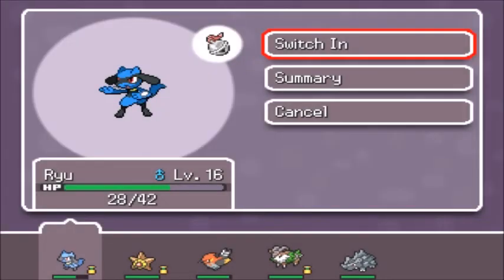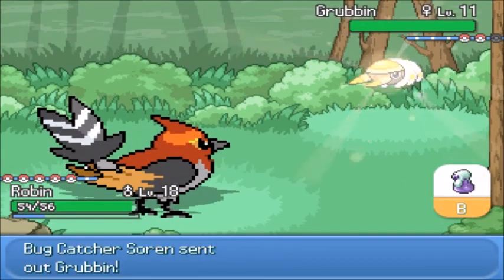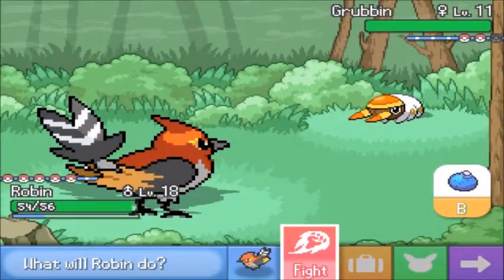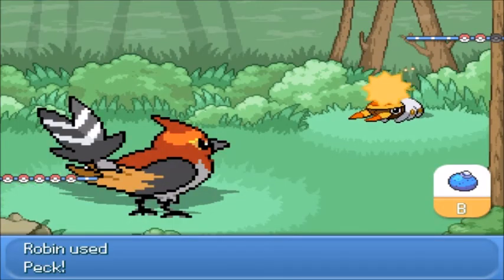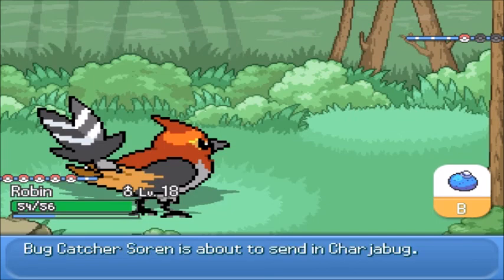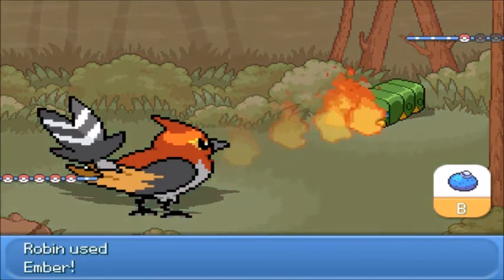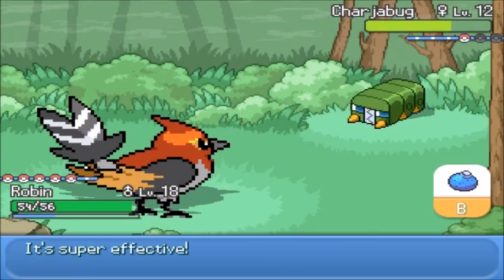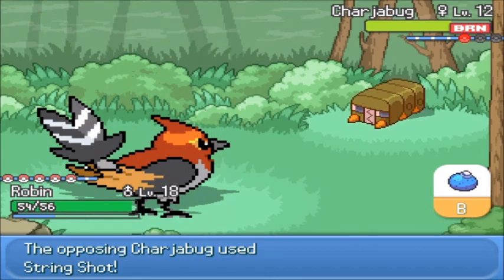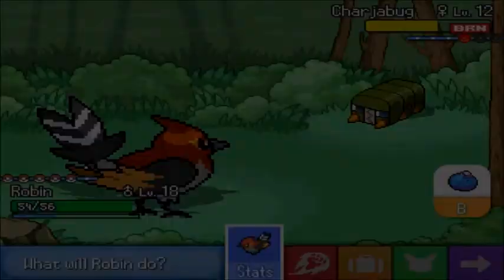Got a Grubbin again. Just gonna go to Ryu. Pretty sure this Grubbin's not Electric type yet, or at least he doesn't know any Electric type attacks. Let me check his ability - Swarm, okay. Doesn't have Static or anything, just gotta make sure. Oh, Charge - a Bug move. Oh god, that has to be Electric type now. Hey, burned it! Let me check the typing - yes, it is Bug/Electric.